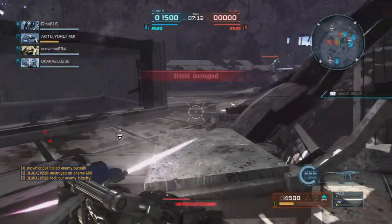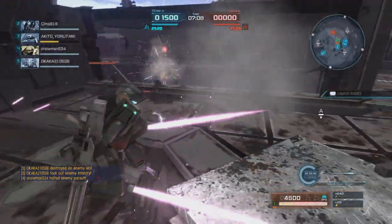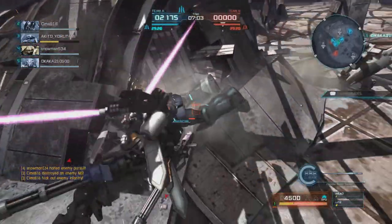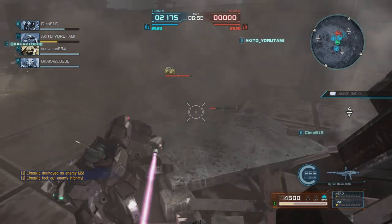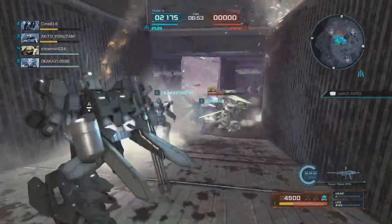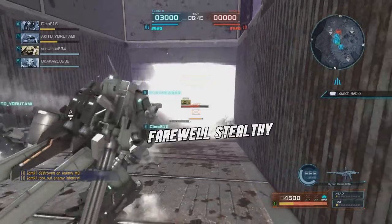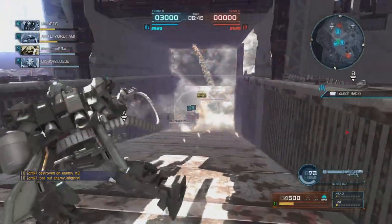I knew I was going to get outmatched when it came to melee, but we did some damage. We're going to help take down the custom real quick and get knocked down, but we'll get back up again — they're never going to keep me down. Well, until I explode. So we're going to jump down here and help take out the raid. Not put any damage on the support there, just back up.